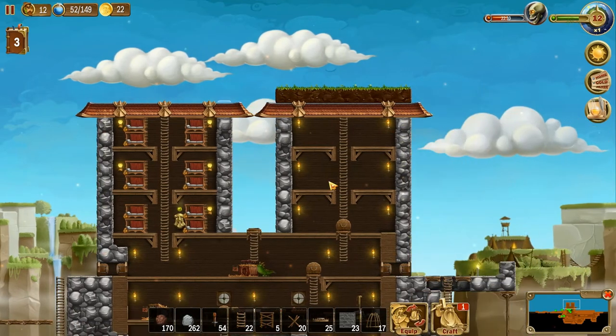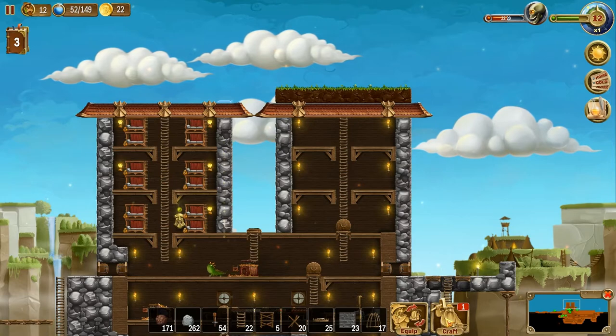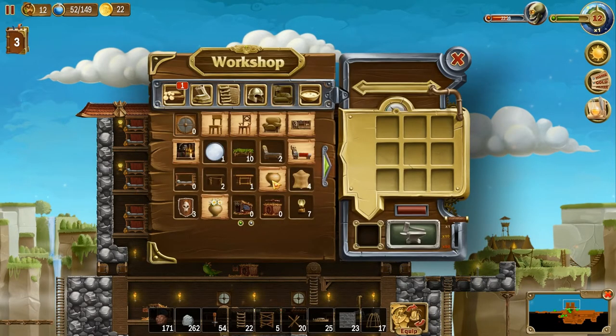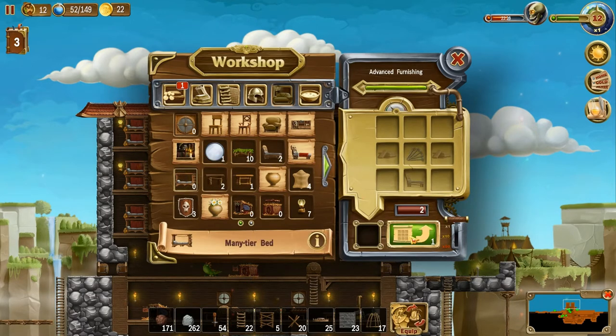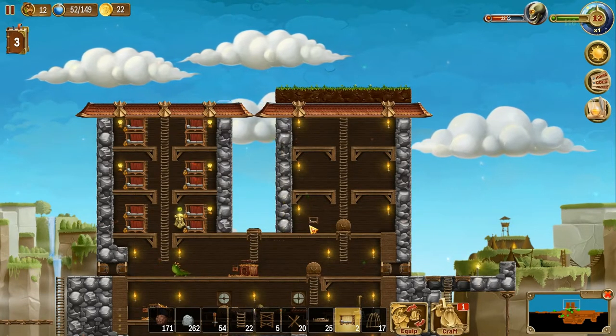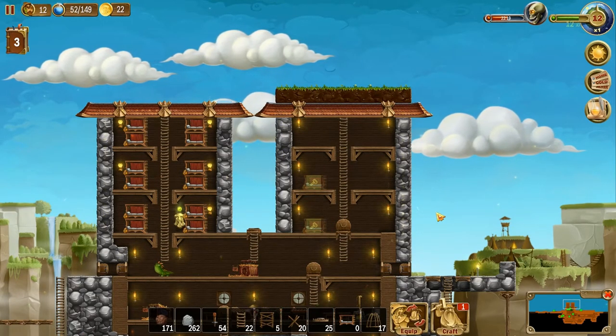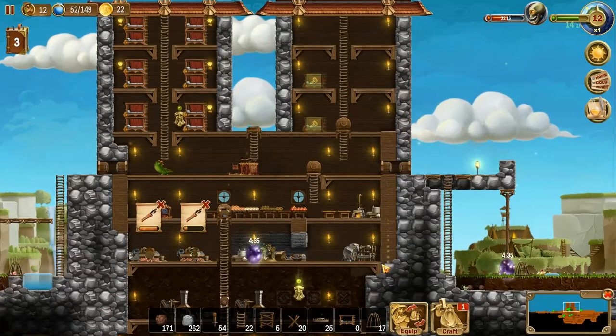We have 12 beds so we've got to be thinking about lucky number 13 — where he or she's going to sleep. Instead of going for another of those beds, how about grabbing something we've already got? Let's make two more of these. It looks like it's already made — but we'll come back to that later. Let's get these placed — it's going to be one per floor at the moment because they won't stack on top of each other.